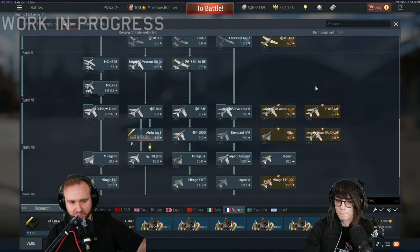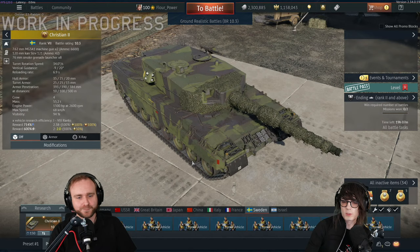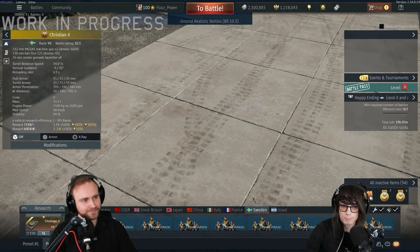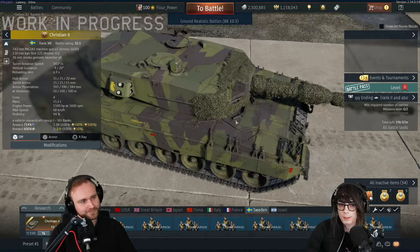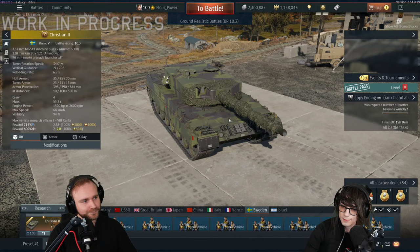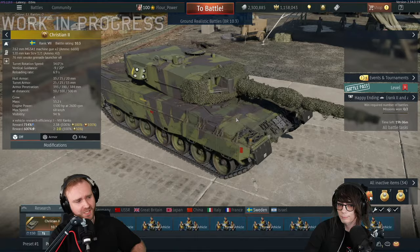Sweden gets the Strv 122 Christian 2, which is basically the same as the Strv 122. Some slight differences - the smoke launcher fires different cover at the back, and it has a camo net. It's functionally identical for the most part. You've got a really strong lineup at 10.3 and it fits nicely there. It's one of those vehicles that wouldn't really work in the tech tree because we already have enough vehicles that basically play the same way, so I think it's another perfect top-tier premium. Sweden is getting a bit scary at the high ranks.